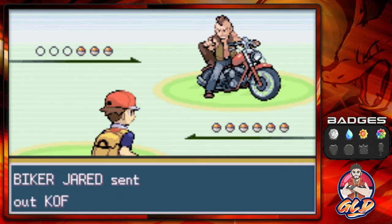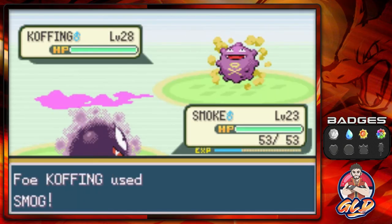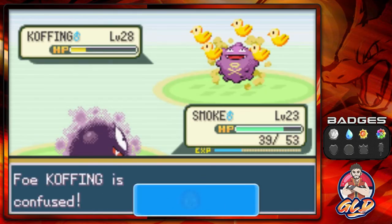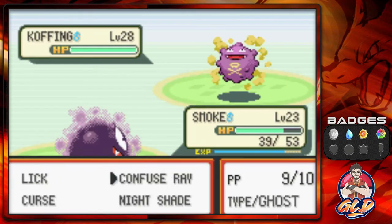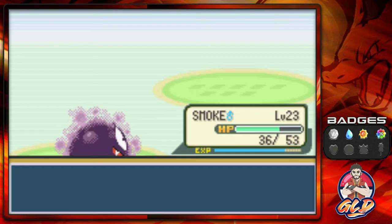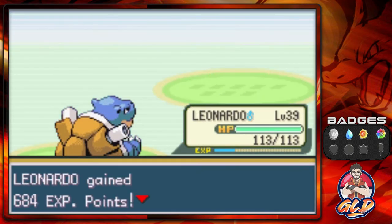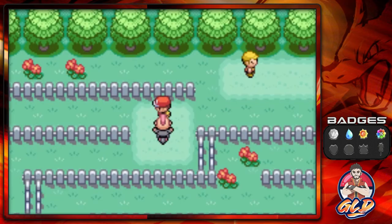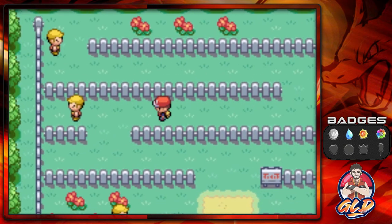Taking on Biker Jared who's got a Koffing — I've got Smoke, this should be a good battle. Let's confuse this guy — we won't get poisoned because we're also a Poison type Pokemon. Smoke gets nice experience, and we defeat another Koffing. Smoke grows to level 24. He's coming out with one more Koffing, so let's give Leonardo a little love. Leonardo is at level 39 from all those battles. We need two more levels — good old Draven needs to learn his Pokemon. We got two more trainers ahead.